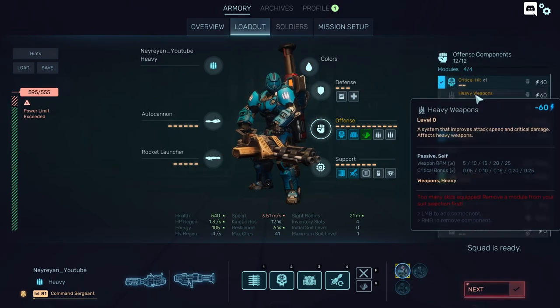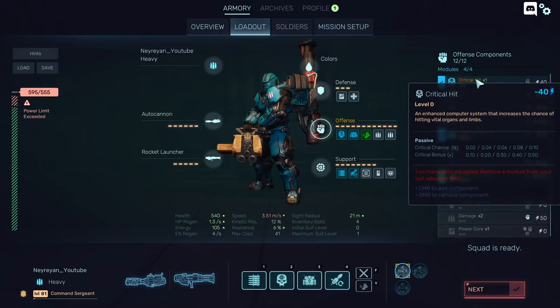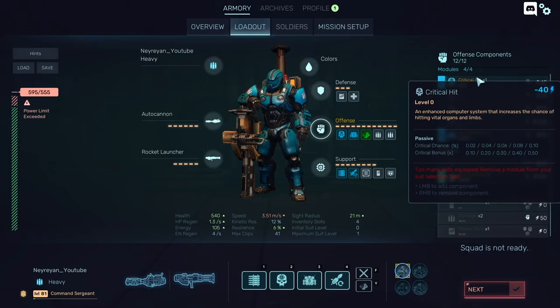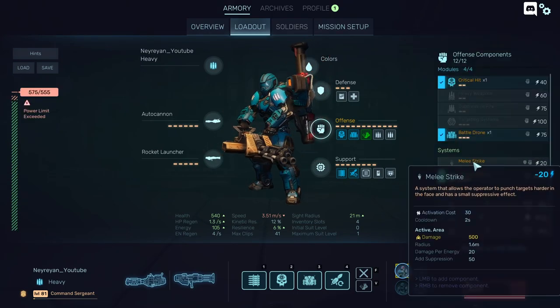This is a passive skill so no matter what, I could remove the critical hit, which would free up 40 power, and then put more damage — but actually I can't because the next tier costs 50 power.